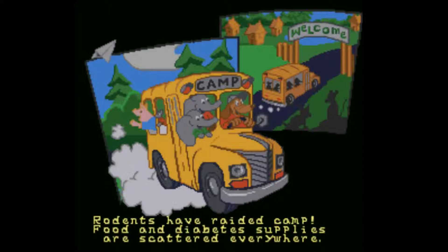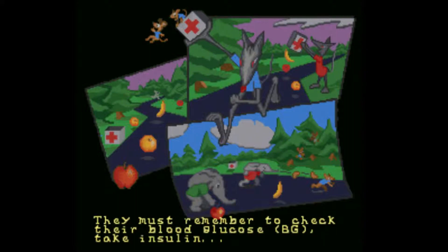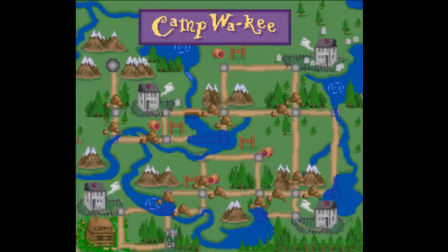Rodents have raided camp — food and diabetes supplies are scattered everywhere. Oh nooo! It's up to Paki and Marlin to gather diabetes supplies and fend off pesky rats. Alright, so we're fighting the rats in this one. I knew it! The rats hate people with diabetes, but I have to remember to check my blood glucose, take insulin, and eat the right kinds of food. Alright, so this is Captain Novalin all over again. That's legitimately what it is.